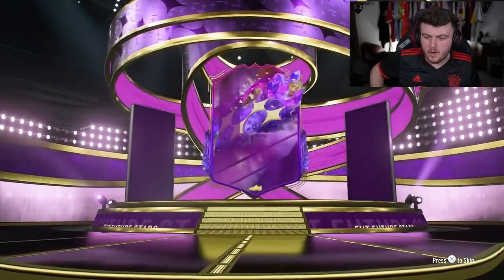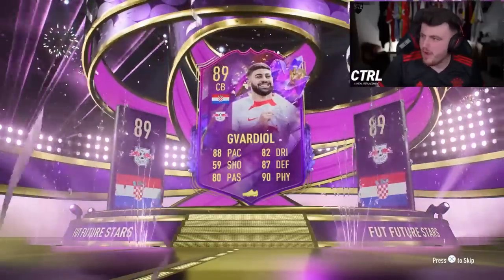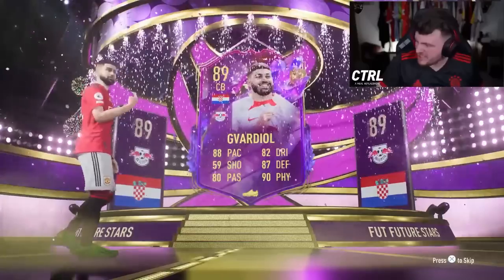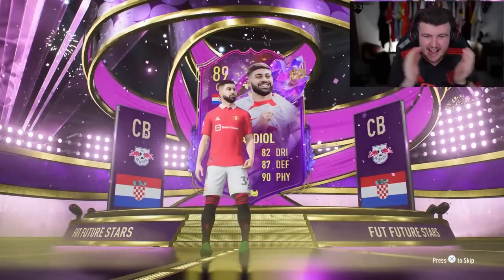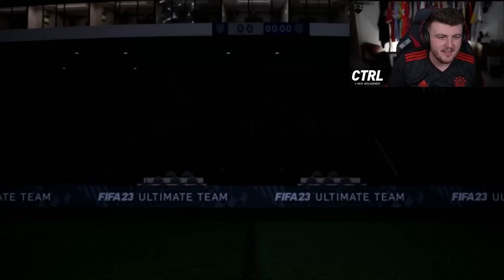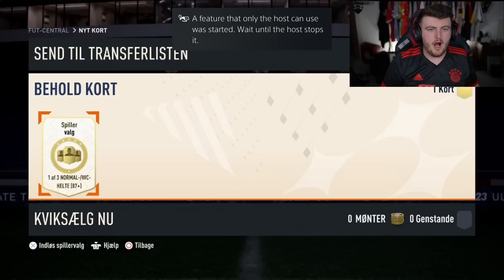Gvardiol! Let's go - what a pack! He's got to be worth something, right? 88 pace. I really haven't seen much of the new cards, but Gvardiol - that's class. He is worth 300k - that is absolutely brilliant. Dangler as well - I dare you. Kroos and Trent and Tadic - not bad. Really good ultimate pack, you'd love to see it.